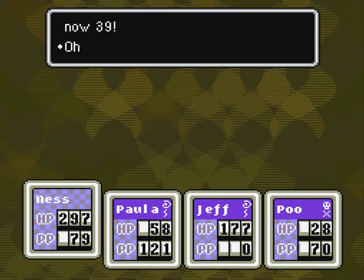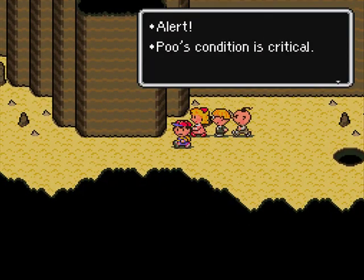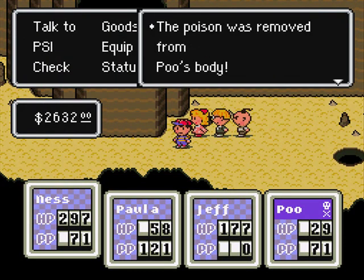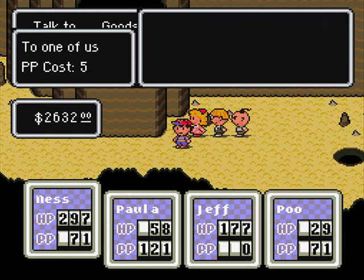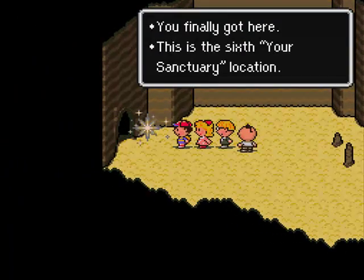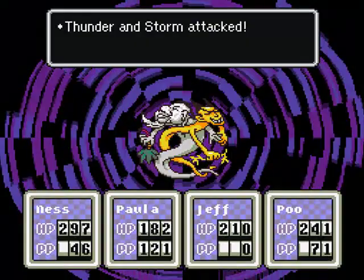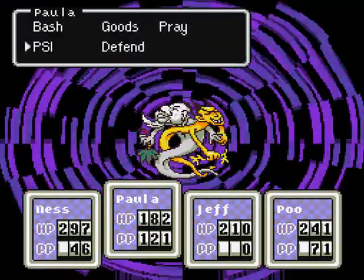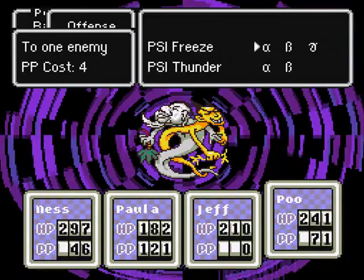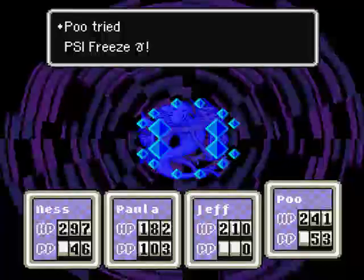I'm actually going to heal everybody right now. We should probably be healed. I'll cut this part out. Okay, and we're back — after killing everybody, now we're at the boss. From the guy here, it's the 6th Sanctuary location, but it's mine. Take it from me if you dare. Anywho — Thunder and Storm attack. I'm not sure what their weaknesses are, but I'm just going to use PSI Freeze because that seems like it can do something. Yep, I was right — so I'm guessing they're weak to PSI Freeze.